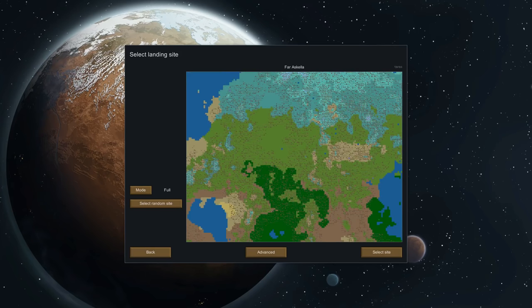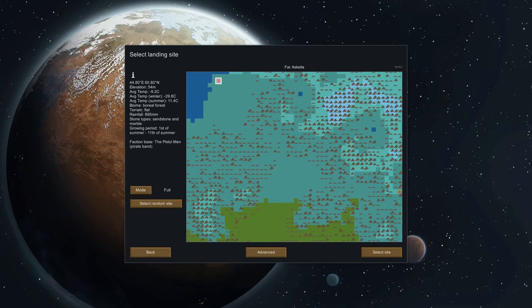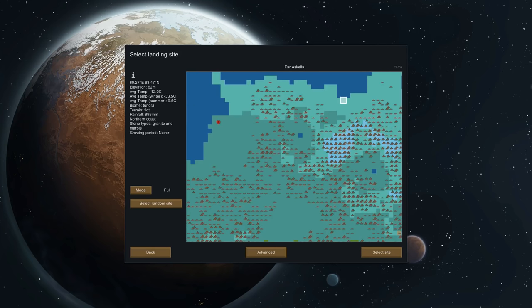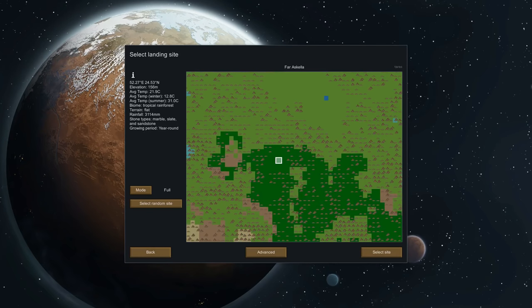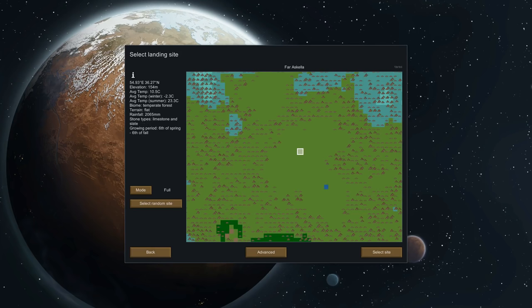We get to choose where to put ourselves and it does matter. There are faction bases and stuff like that we'll talk about more as episodes get further on. We could put ourselves up in the tundra — there's no growing period so it makes it very tough to grow our own vegetation. But maybe there are more minerals or more valuable minerals around there. I'm going to throw us down in a temperate rainforest, which I think is probably the best location for us. Tropical rainforest can get a little hot.